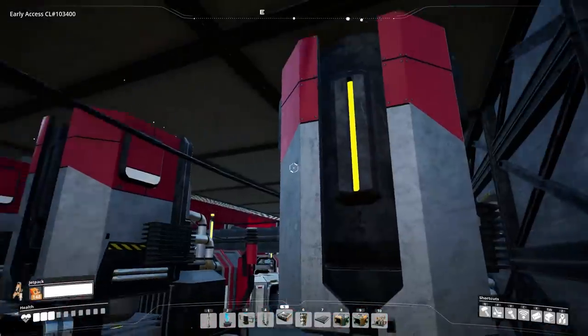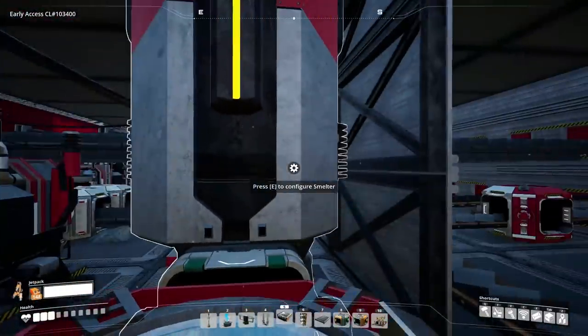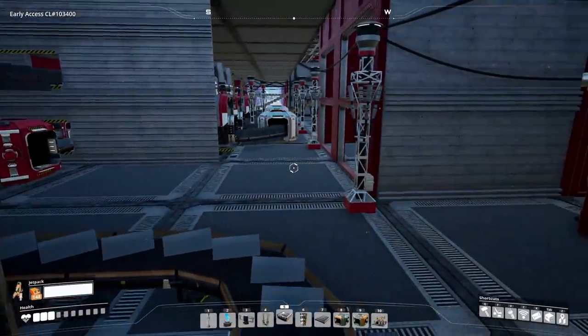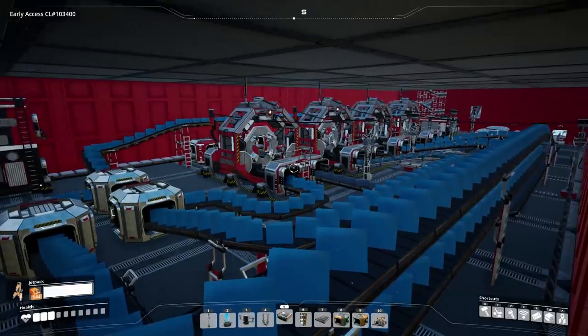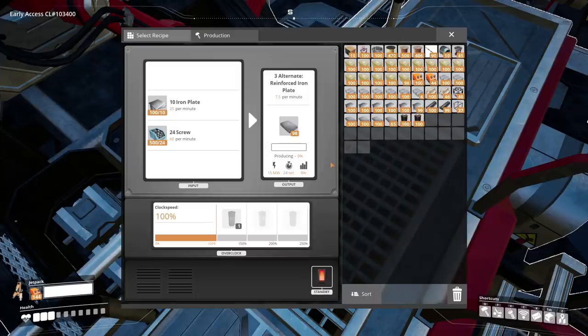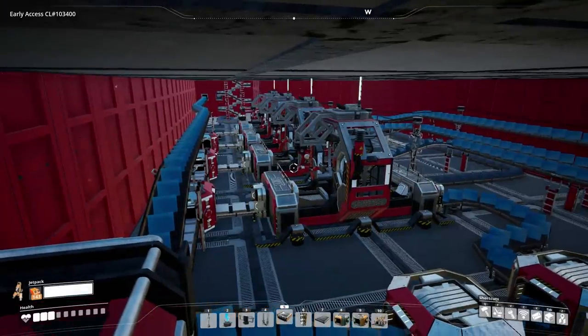We had just figured out smelters and then it was like — whoa, whoa, whoa. We need smelters, constructors, and then another machine after that? But we persevered and we built four assemblers producing reinforced iron plates — a whopping 30 per minute. I'm not gonna lie, I was pretty proud of myself. Thought that was the big shebang.